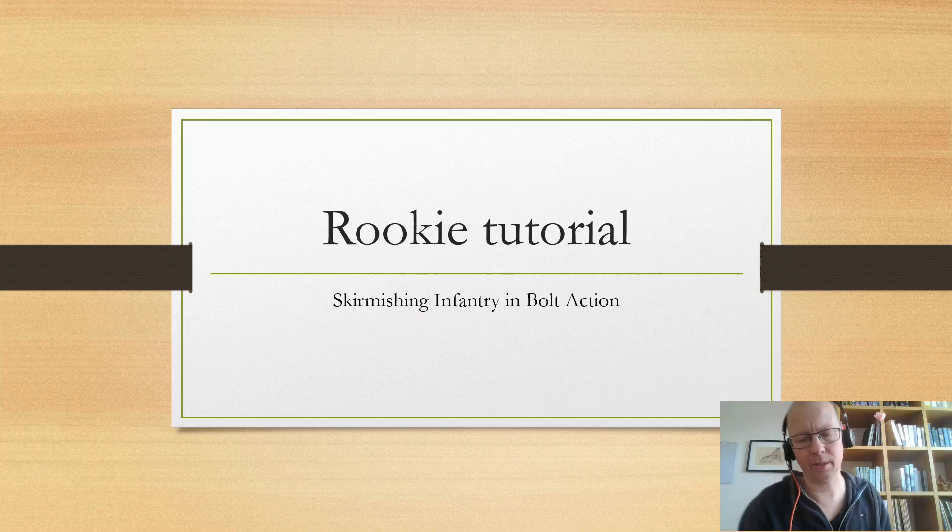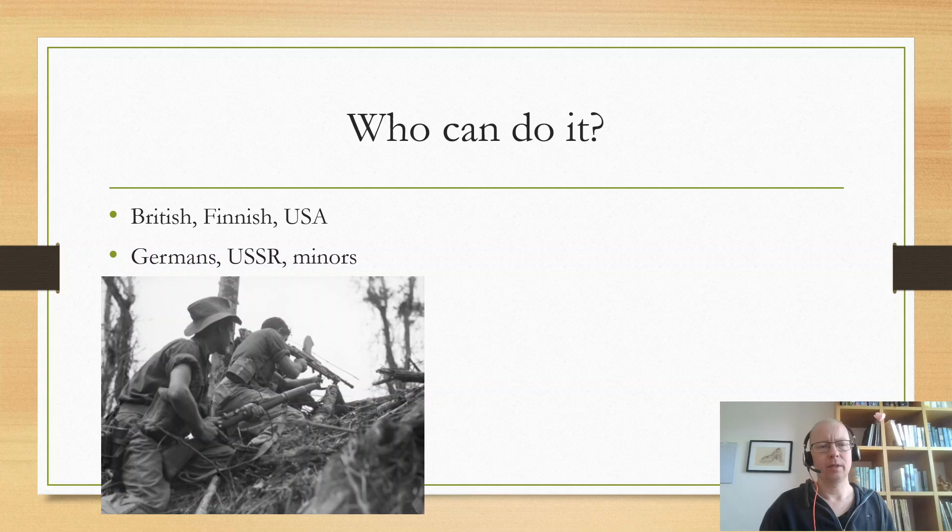This covers skirmishing infantry specifically, with other unit types addressed at the end. Looking at nations, the Finns are probably the best skirmish army, with the US close behind — those two are definitely at the top. The Brits can do it as well, with some good units and special rules that benefit skirmishing, including the Chindits, regular infantry with rifle drills for extra rifle shots, American move-and-fire, and Finnish move-and-go-on-ambush with bonuses for firing from ambush.